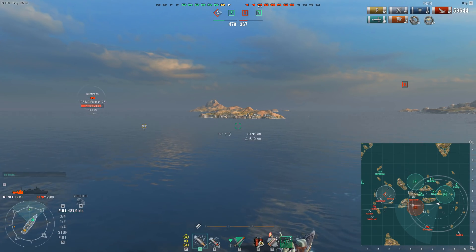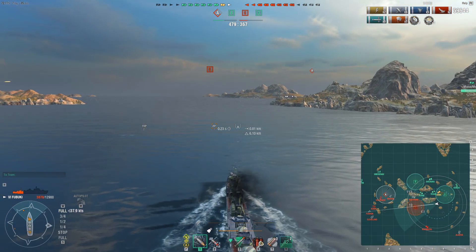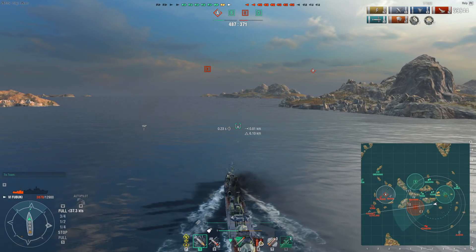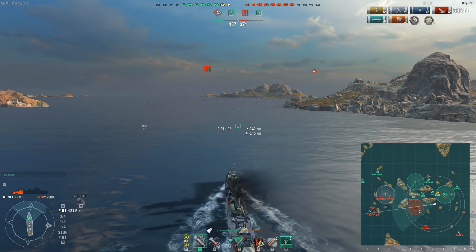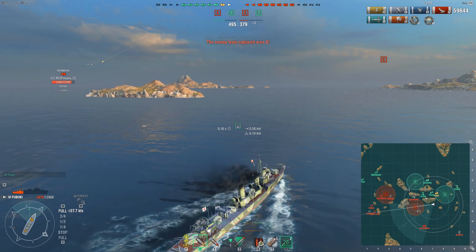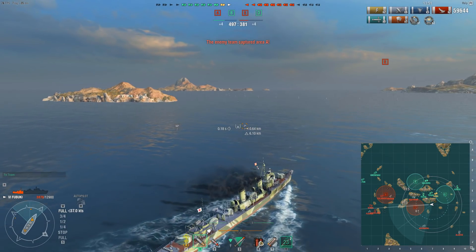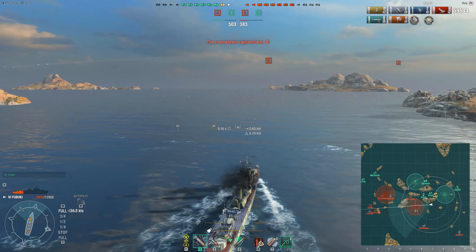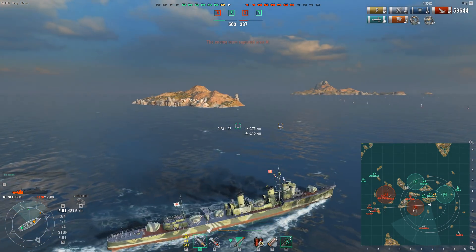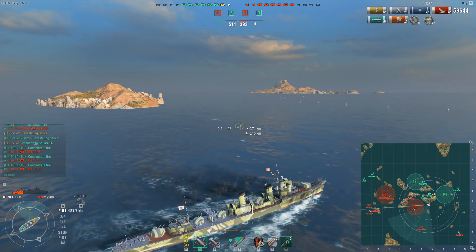I'm getting ready to potentially launch torpedoes if the Nürnberg comes back, but I'm in no rush to deploy them — I'd rather get to Charlie and start taking it. The logic is: once I start taking Charlie, the enemy team has to deduce the only ship that could be taking it unspotted must be the Fubuki that's still alive, since I'm the only destroyer left on our team. I'm going to use the enemy team's awareness of what ships we have to our advantage by forcing them to respond.